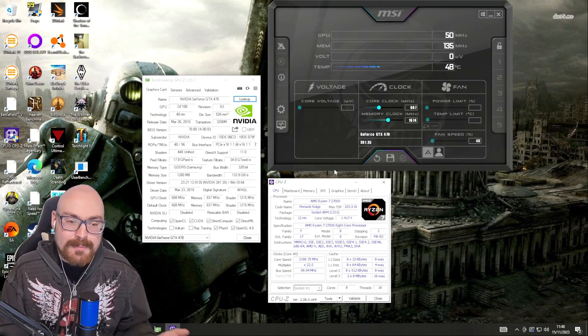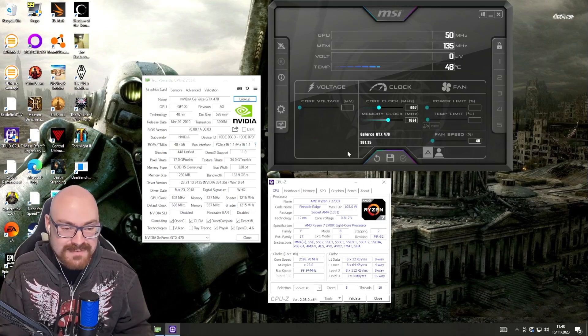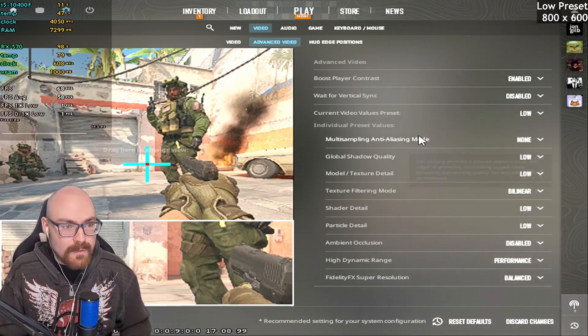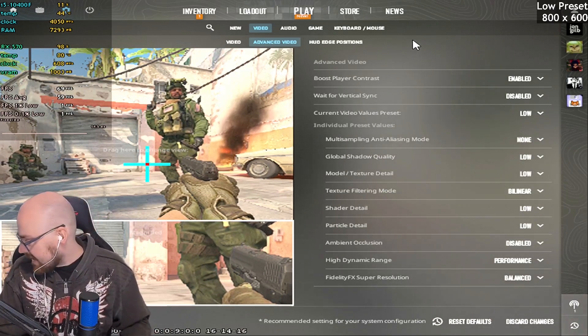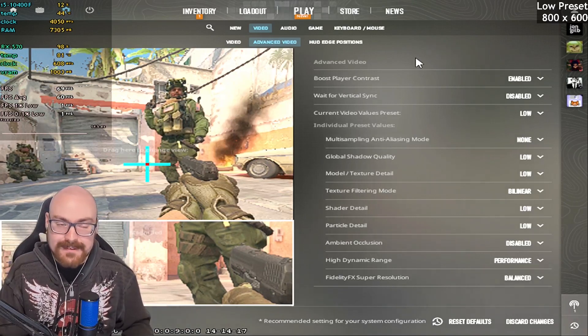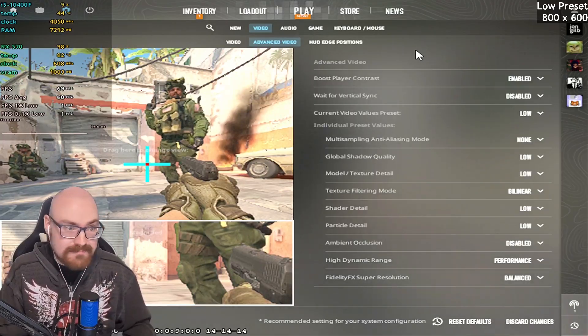We'll start with 800x600 resolution, work our way up and see how far we can push the GTX 470. We're going to run with the low preset. The model I'm using is the Palit version, and the GTX 470 has 1.2 gigabytes of VRAM. I reckon this should be more than capable of playing at a reasonable frame rate.